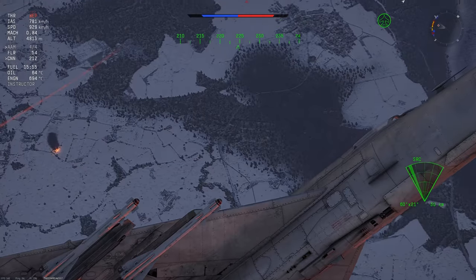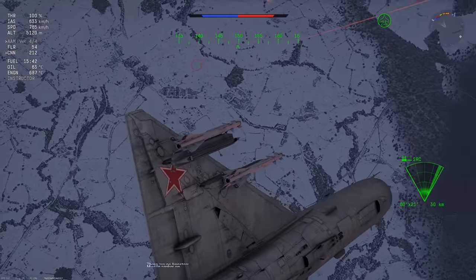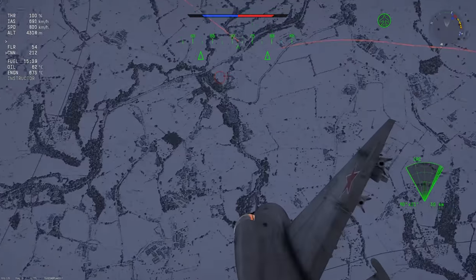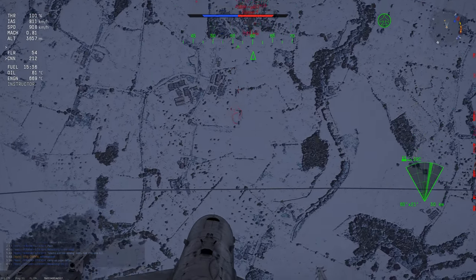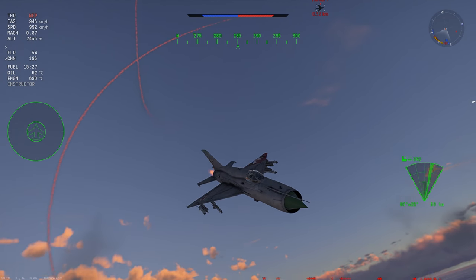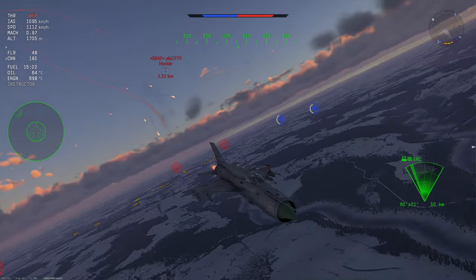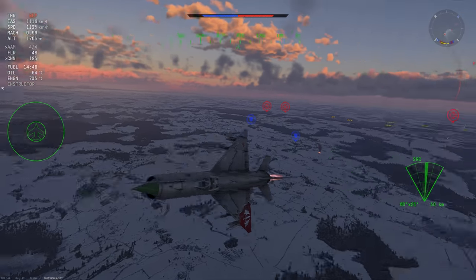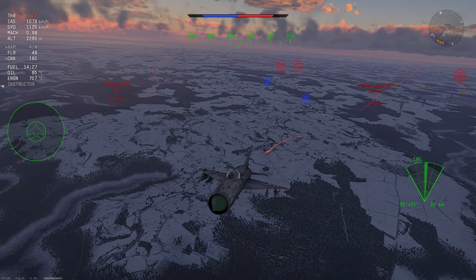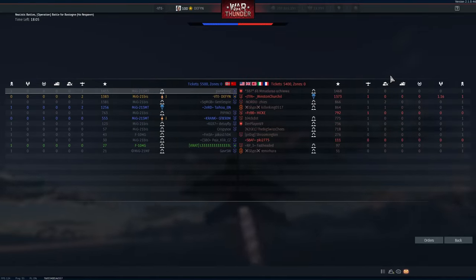G91YS and the Hunter F6 left. I want to kill the Hunter as fast as I can, because I can deal with the G91 on my own, but I have to keep in mind that this fuel will tick down extremely rapidly. I'm preemptively flaring here — if he tries to SRAM me, then he will probably lock onto a flare and the SRAM will go ballistic. Now I'm easily out of range of the SRAMs because I'm going supersonic again and he's just not keeping up.